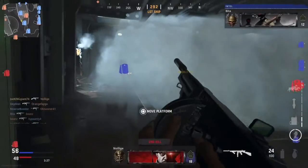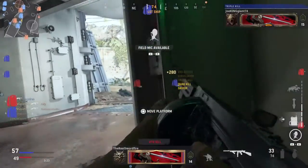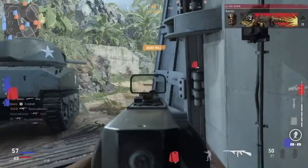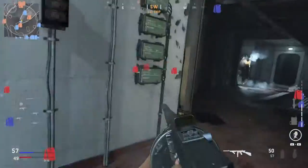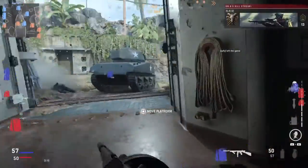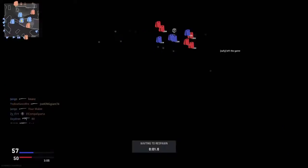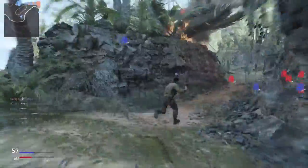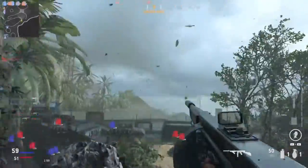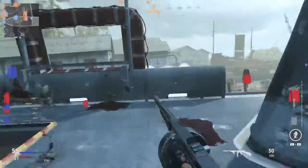Another big complaint was the map Red Star. It's a snowy map with a bunch of buildings you can enter, and there's a big camping spot on the rooftop. It was heavily abused — around three enemies would protect the climbing stairway, the actual stairway, and one would just be looking out the window. It was really annoying.